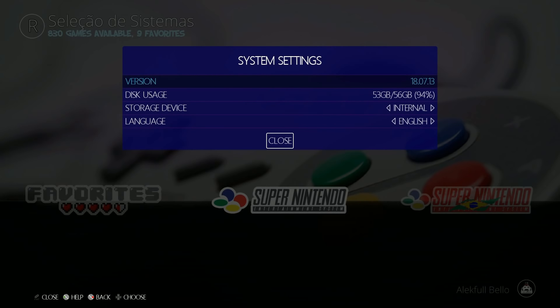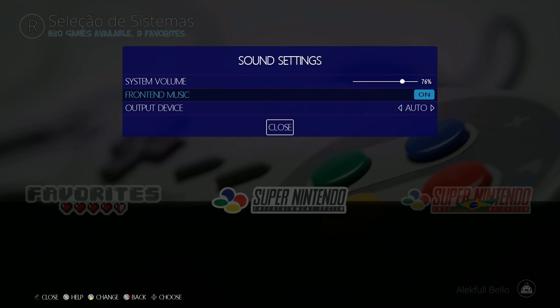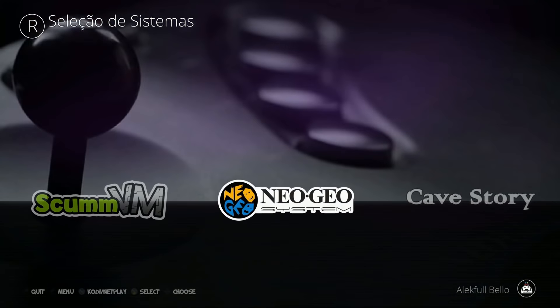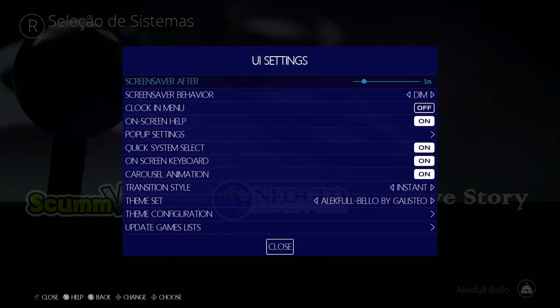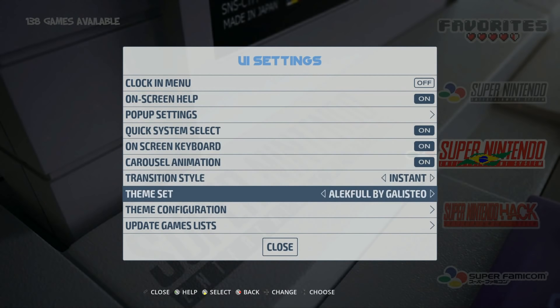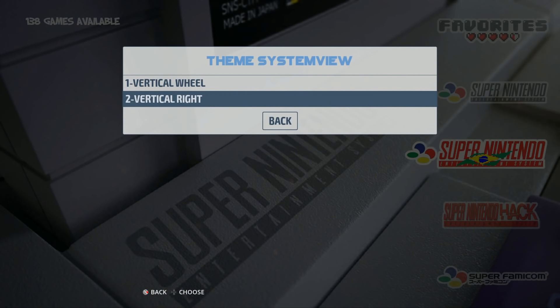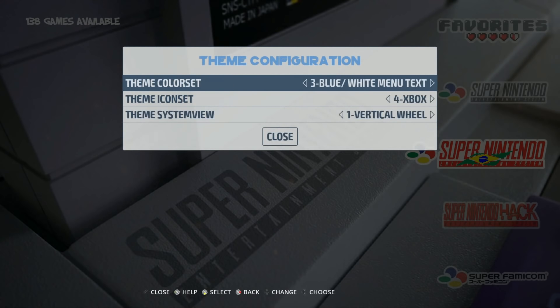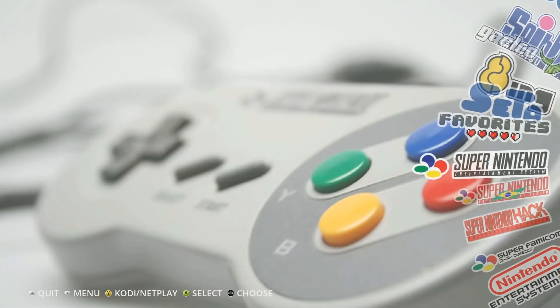It looks like it's running version 18.07.13 and we have three gigabytes of space remaining, which is pretty good. I went ahead and turned off the front-end music. The theme itself says 'select child system' on certain menus — I think changing the theme would make that go away. I messed with the settings a little bit and I'm liking what this is looking like now.